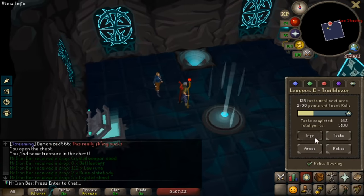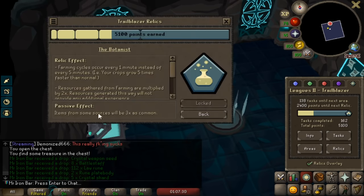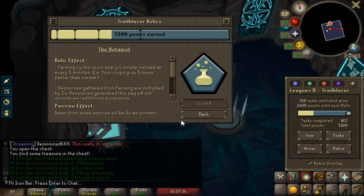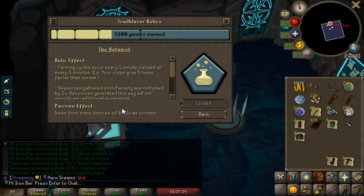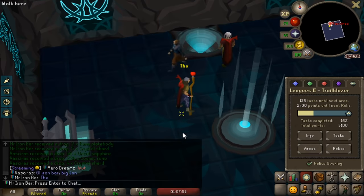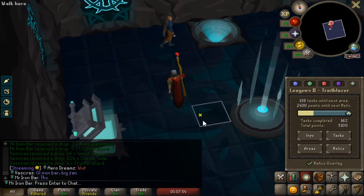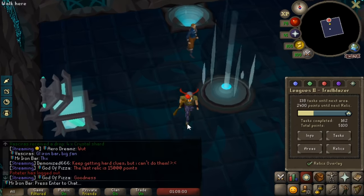We gotta focus on getting the next level relic though. The 5th relic is huge — if we can get to this point, we get the passive effect where items from some sources will be 3x as common. Which means stuff like the Blade of Saeldor and the crystal armor seed — all those things — are gonna be 3 times more common. So the blade is 1 in 400, it'll be 1 in 133. And I've got some really cool tasks I can do, such as Jad. It's time to get a fire cape anyway — we can get like 700 points just off Fight Caves.